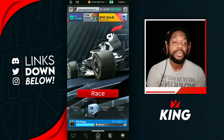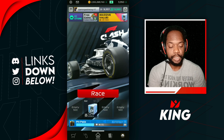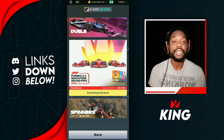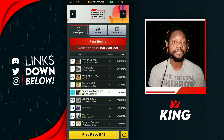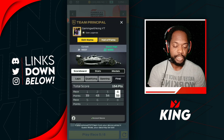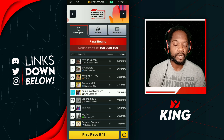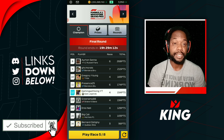Welcome back to King Family for another F1 Clash video. We're here for the Singapore Grand Prix final round. We've done our first four races already and been getting some good scores — 454,154 is where we're at with our first four races. We're hoping to get a nice score for our last four or five races, aiming for at least 320.